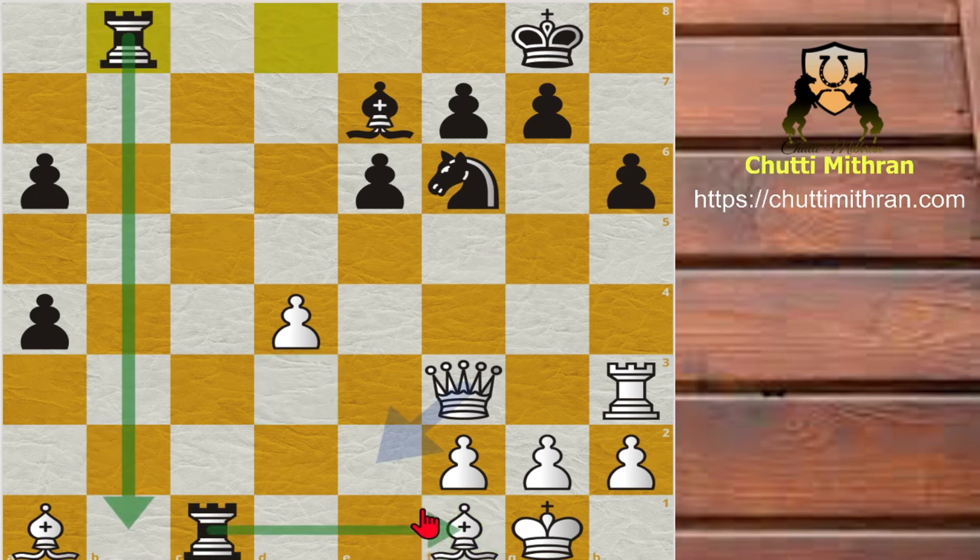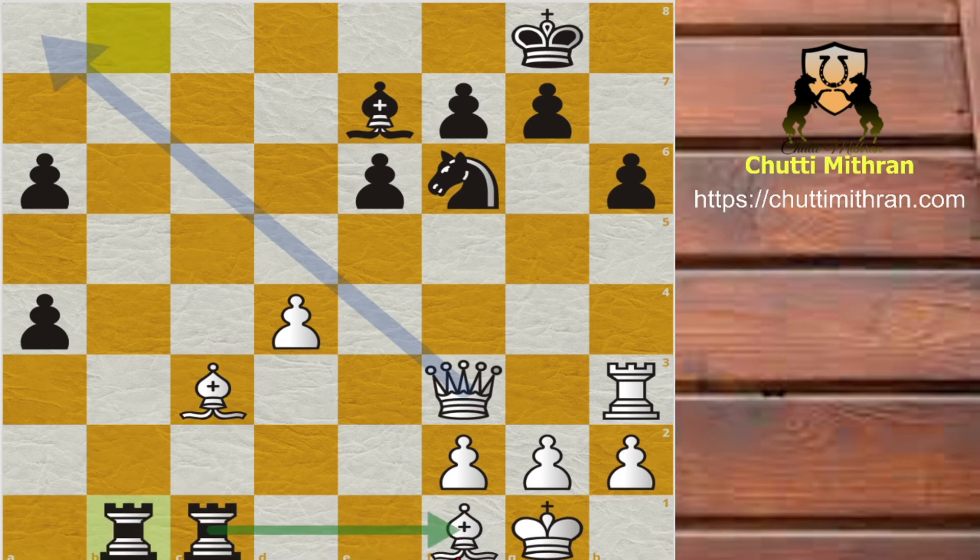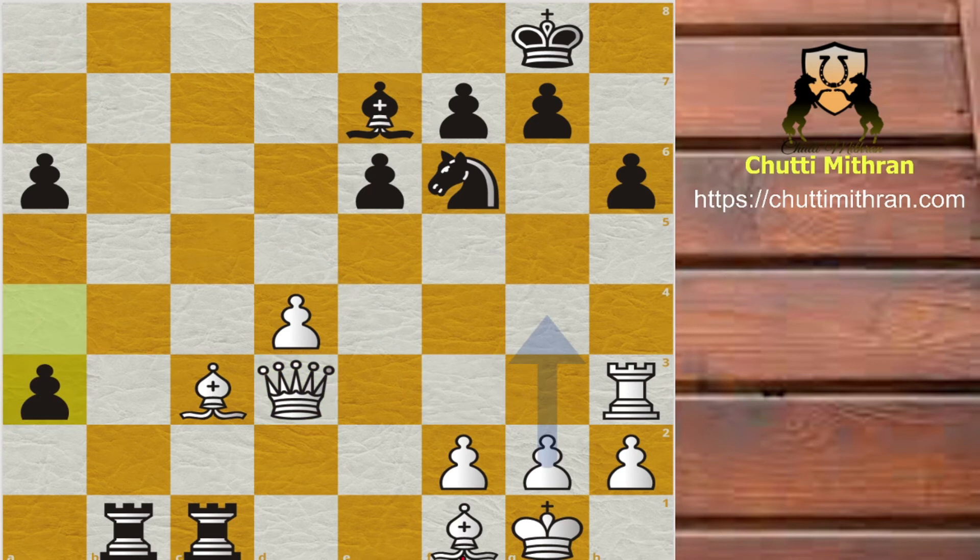Now Rook to b1 and Rook captures f1 is the threat. The main threat is Rook captures a1. Bishop to c3, bringing the Rook out of harm's way. Rook b to b1 threatening Rook captures f7, Queen to d3 and now a3. In this position, what is Black's compensation? Why did he give up a free Queen? You can notice that this Rook and this pawn turn out to have more compensation than this Bishop, this Rook, this Queen and this Bishop.